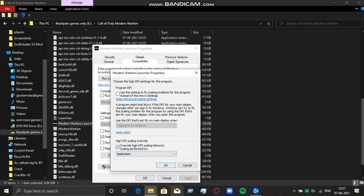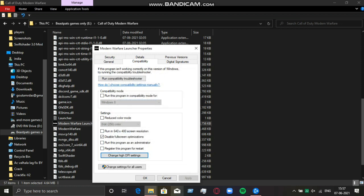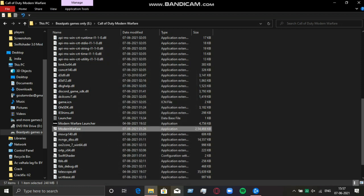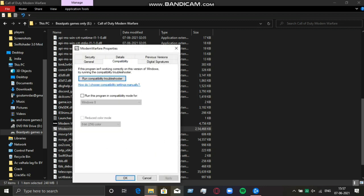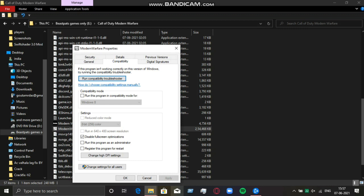Then disable full screen optimization and turn on high DPI settings. Same, do it to the Modern Warfare .exe file. Then go to Compatibility and do the same stuff again.